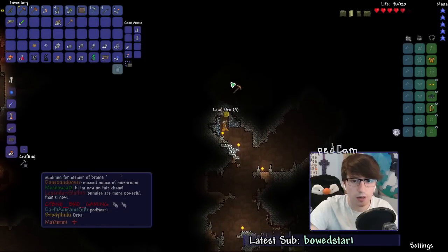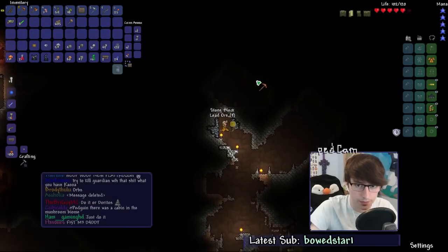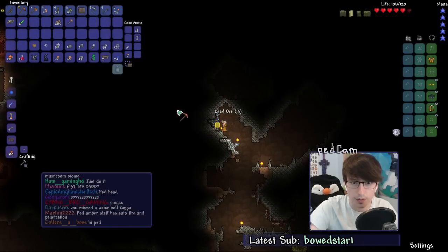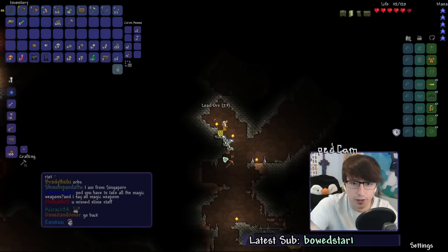How much ore have I got? I've got quite a lot, but I feel like I need more because I'm going to be using some of it for building. That's why I was collecting all the copper earlier. But copper plating is the thing — iron plating isn't. Then again, iron is used for a lot of furniture, and I did say I'm going to be doing a lot of building in this playthrough, where I neglected building in my other playthroughs.